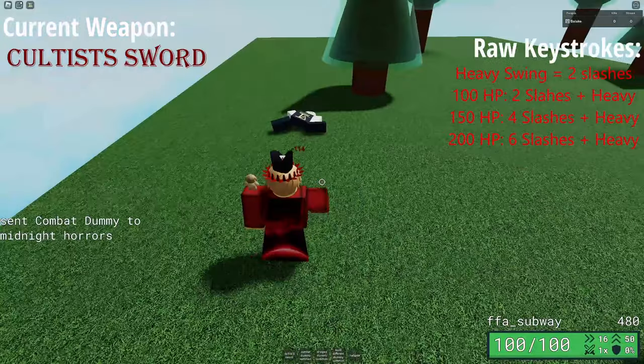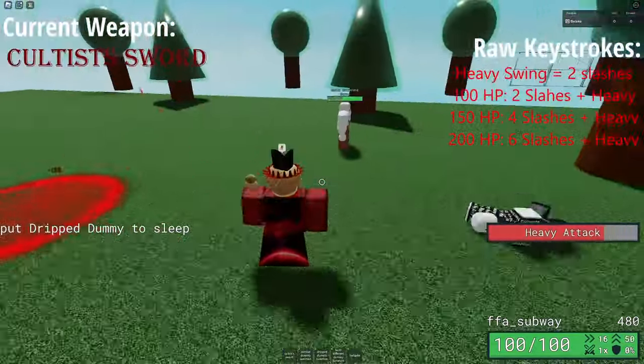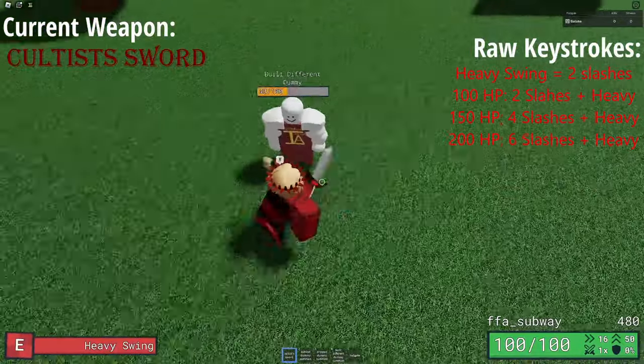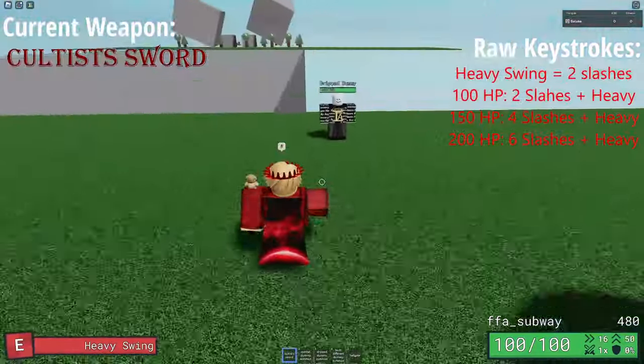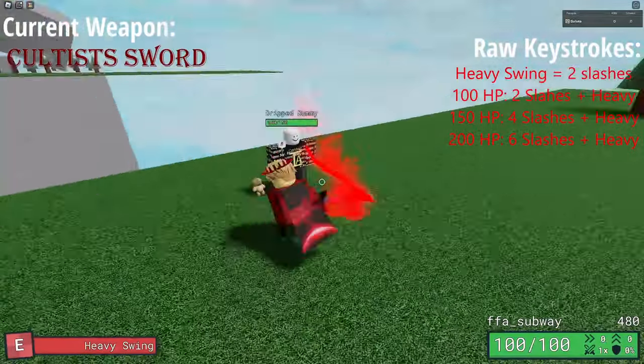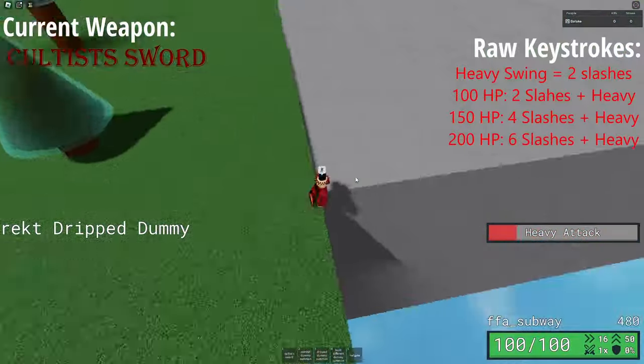For 150HP it takes 4 swings and a heavy, and for 200HP it takes 6 swings and a heavy. I only recommend using heavy swing as an opener, especially if they're approaching you, because if you land those first two swings the enemy is probably going to back away, which will cause your heavy swing to miss. So unless you're opening with a heavy swing, just kill them with 4 default slashes, or like 3 slashes and a ranged weapon.